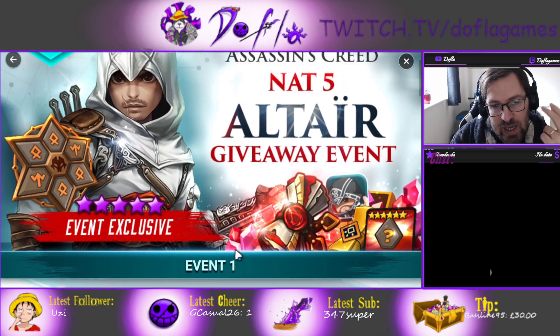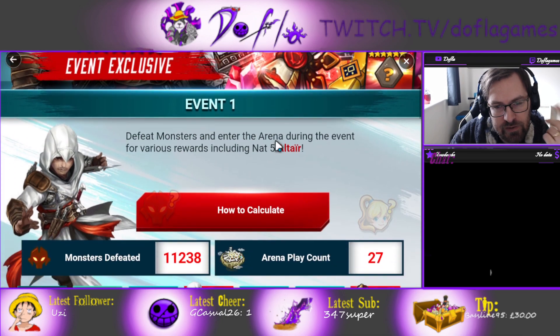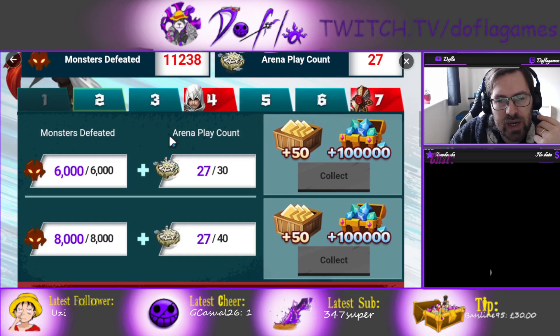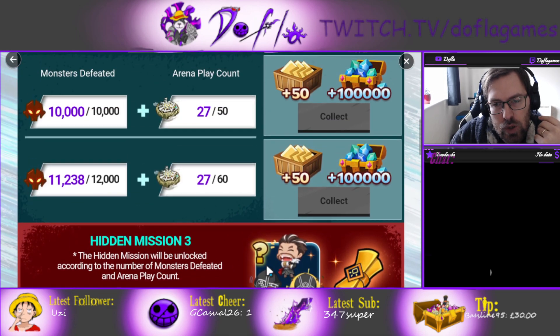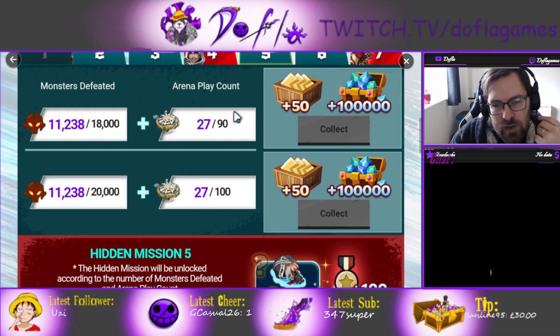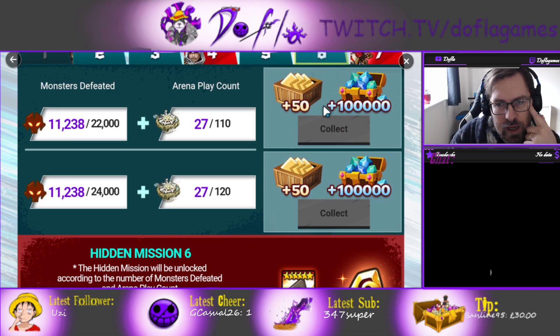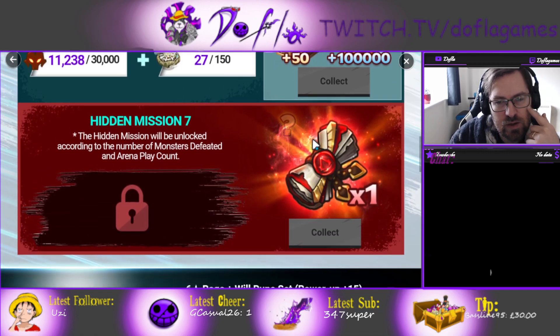Don't forget to do the Altair giveaway — it's an Alliance unit, not a 5-star, which is given for free. We'll see how good it is. You just need to farm and do Arena, and then you're gonna get the rewards every day. You get emotes as well — more emotes — and then Altair here. And then we get scrolls and the Assassin's Creed scrolls as well.